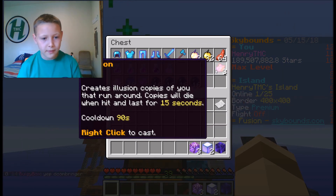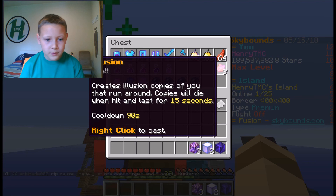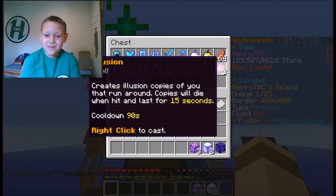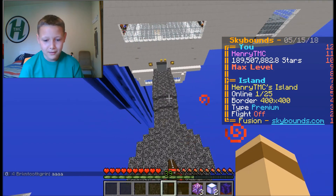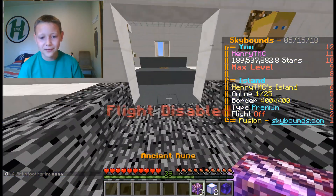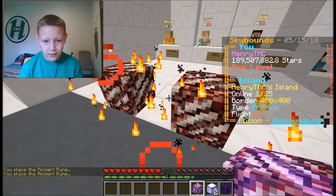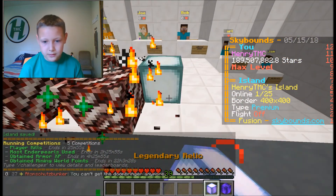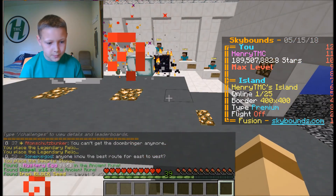16 bat bombs, 10 lingering dispels, and 16 flash heals. I almost forgot about these — three illusion spells which create illusion copies of you that run around. The copies will die when hit and last 15 seconds. I've actually never used one of these before personally, but I think that would be really cool — like making copies of yourself just running around everywhere.